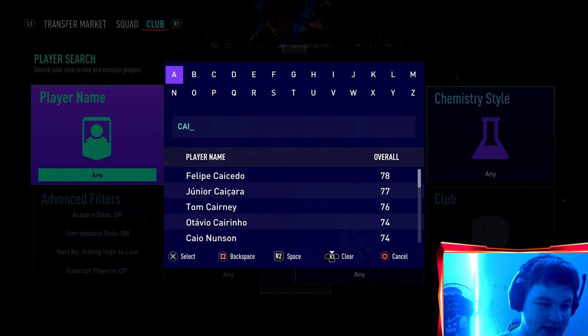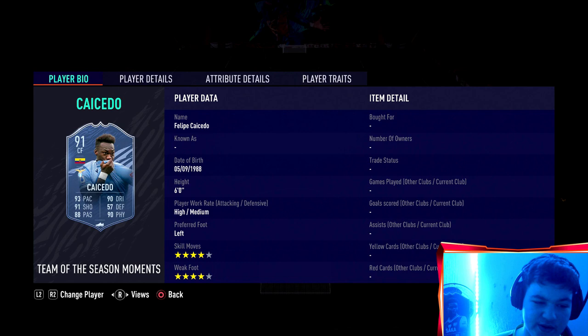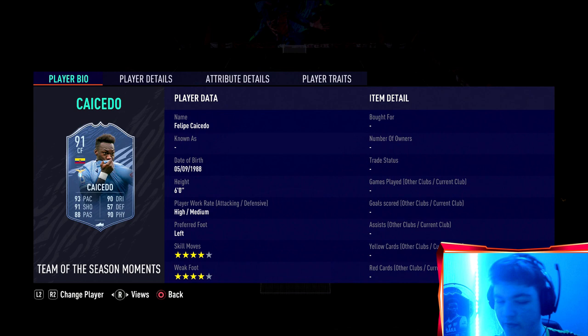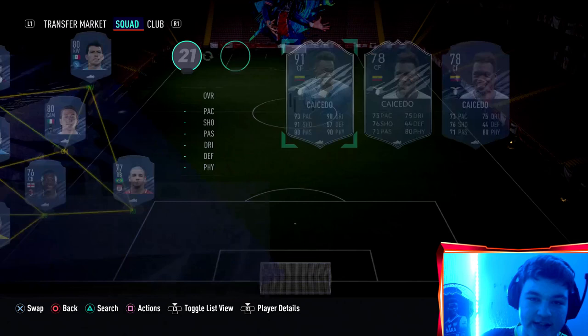Do I think it's worth it? 100% - you've got a 91-rated card. A brief review: as a center forward he's got four-star skill moves, four-star weak foot boost, six foot, rapid, phenomenal shooting, solid passing, solid dribbling, solid physical, and a flare trait. Genuinely nothing much wrong with him - he's definitely usable in your team. Hopefully this video helped. Let me know any questions below; I usually respond within 24 hours. Make sure to sub if you're new, and until next time - peace out!